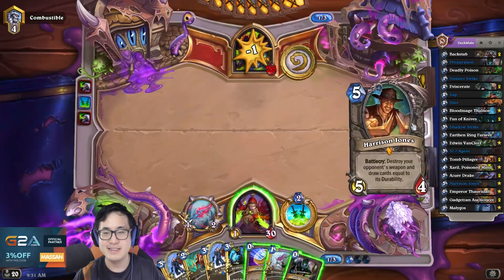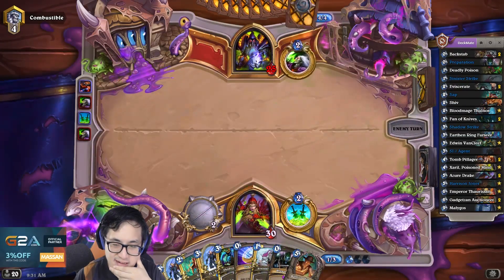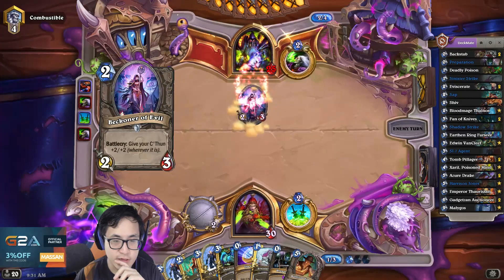I could Prep Shiv, but again, some mid-range Handlock — I don't know actually which one would be better. I could just play SS7 agent, but then they're very likely just gonna die if I do it.